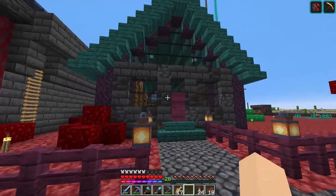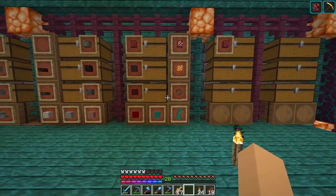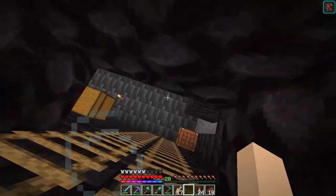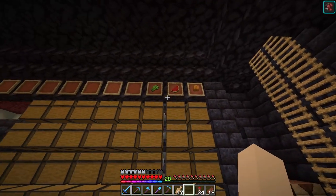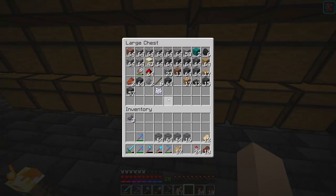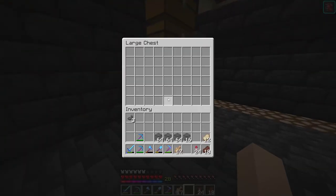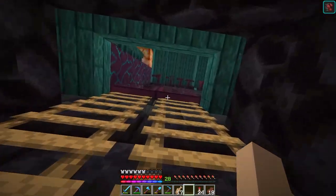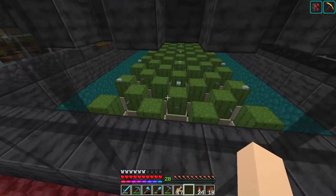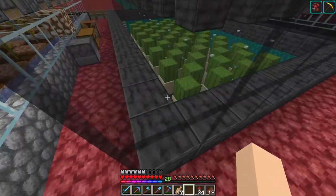This is our storage room — I don't think this is going to be main storage, but there's a good bit of stuff in here. This is basically just our building blocks that we're using in here. This is going to be where all of our books go after we get them all. And then there's a basement section down here which is storage for our farms — we've got pumpkins, melons, sugar cane. And we've also got the cactus farm, though I'm not sure where the cactus output is going — I think James did something with that.